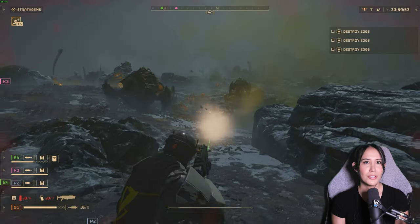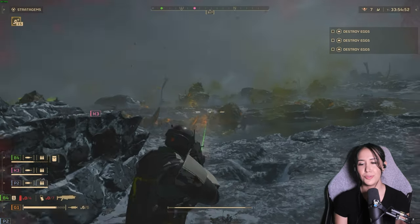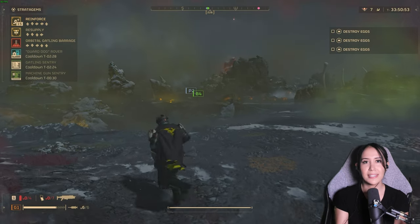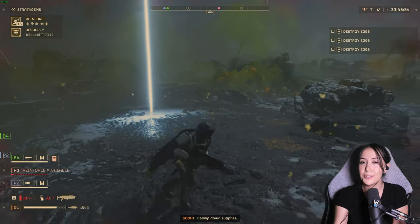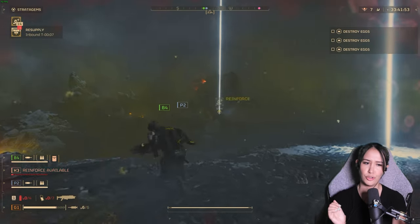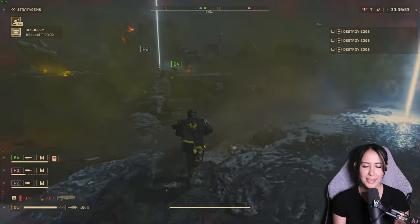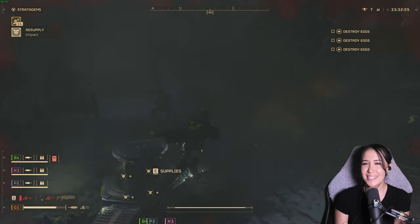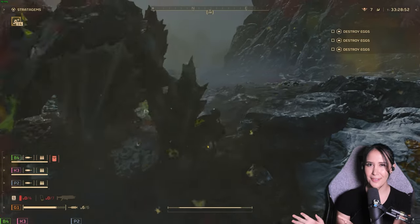For progression, you also have the objective to unlock higher difficulties as you play. To do that, you have to complete submissions within an area's main missions at the highest difficulty available to you, and complete all missions. Once you do that, you get another difficulty unlocked. The difficulties go from trivial, easy, medium, challenging, hard, extreme, suicide mission, impossible, and hell dive. Hell dive is hell. I glossed over some things, but that's the gist of the gameplay — there are more spicy details I'm saving for later in the video, so stay tuned.